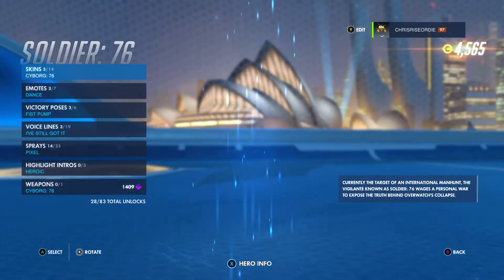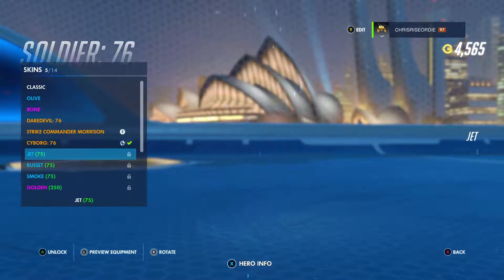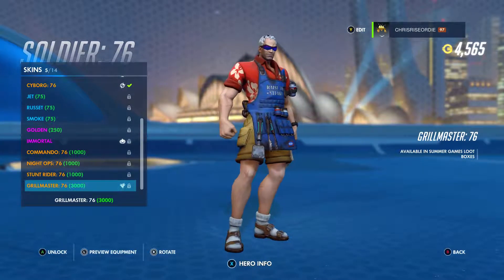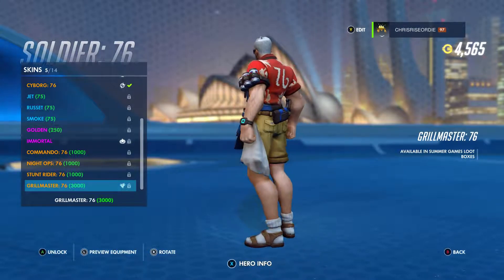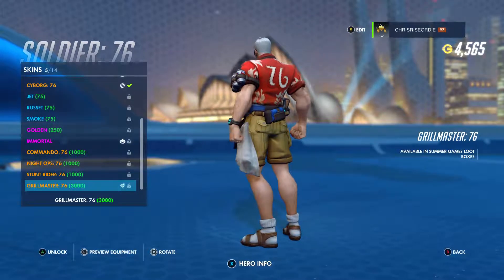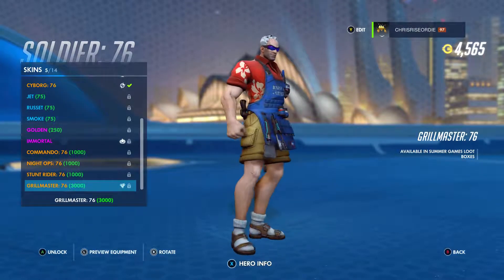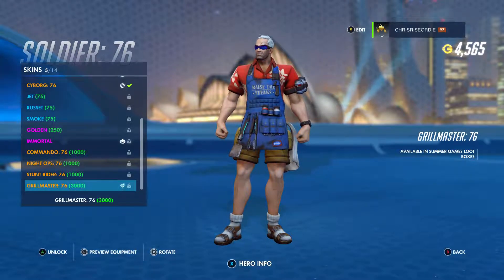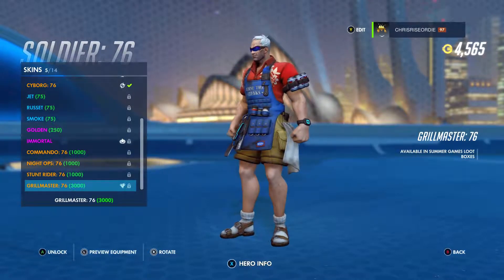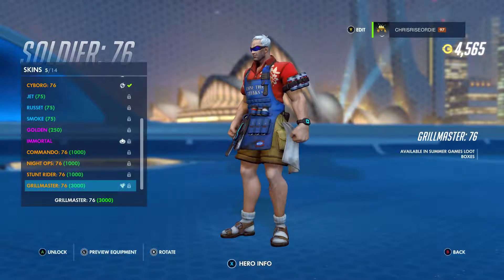Soldier 76 — one of my personal favorites. Grill Master 76. In total dad mode with his sandals and his socks, beer strapped to his shoulder, 76 on the lion's shirt, and his king-of-the-grill apron — raise the steaks, get it? Complete dad mode. Grill Master 76 is definitely worth 3,000 coins. I like it.